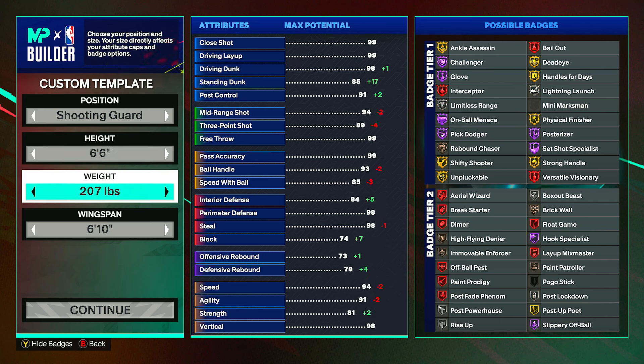Height 6'6", weight 194 pounds. I would normally bring the weight up for a build like this, but the reason I brought it down is so that you can get lightning launch onto gold — if you bring it up too much it drops to silver. So I'm putting it at 194 just to get lightning launch. The only real benefit of bringing it up would be getting movable enforcer higher, and both are good badges, but I'm choosing lightning launch for this build. You can change it if you prefer movable enforcer. For the wingspan, put it to 6'11", then click continue.